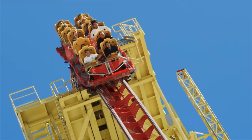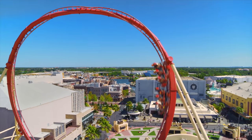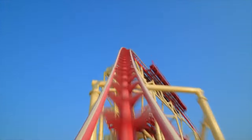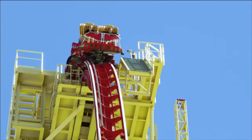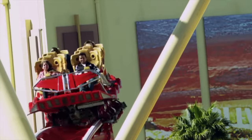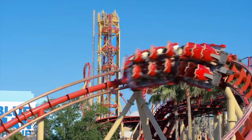a steel roller coaster featuring a loop and several helixes. This coaster allows its riders to choose from a list of 30 songs to listen to during the ride. You can choose from the likes of Black Eyed Peas, Beastie Boys, and many more. Also, if you hold down on the ride's logo for around 10 seconds, you can access a secret playlist, but you will need to enter a three-digit code for a particular song. Here are some of my favourites, but a full list can be found in a link in the description box below.